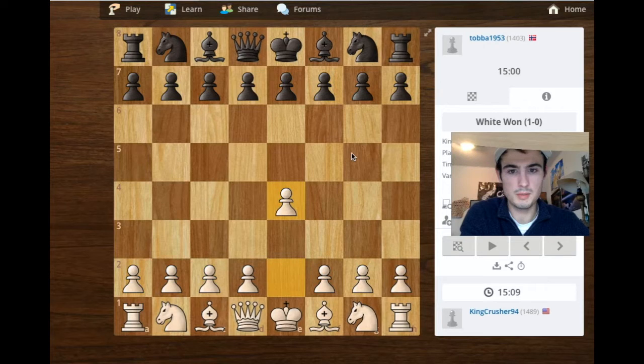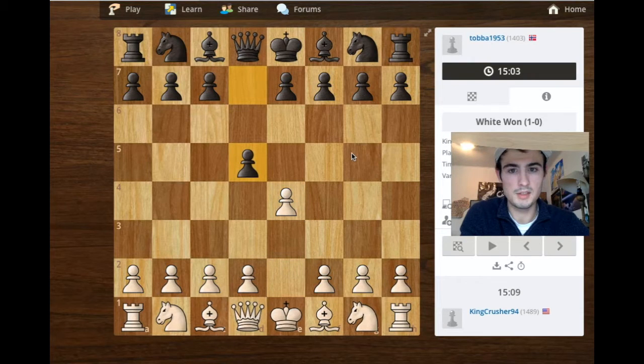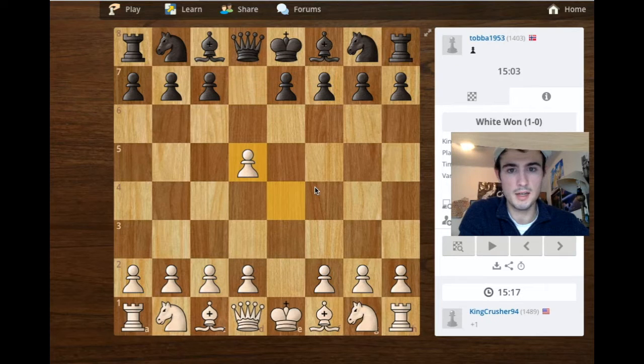So it starts with my e4, and he plays d5. He's immediately challenging the center and losing one of his main pawns. So I take, he recaptures, and then I check the queen with my knight.